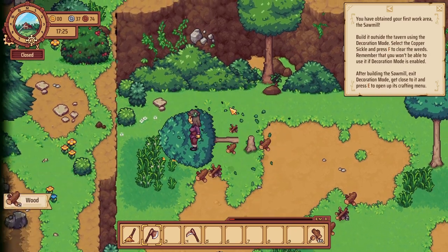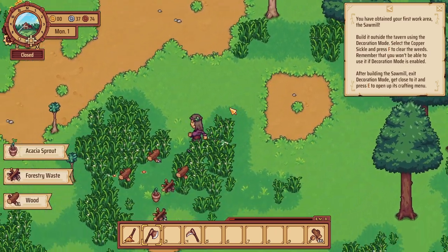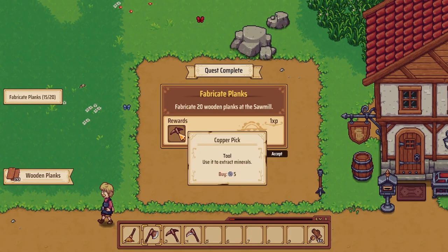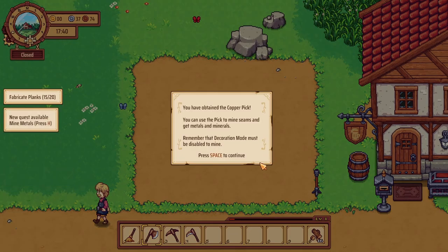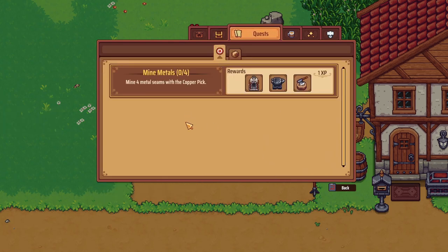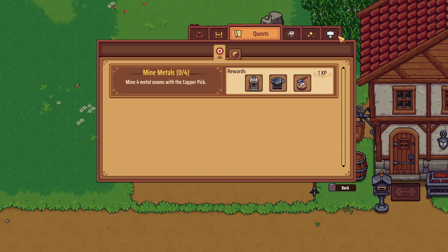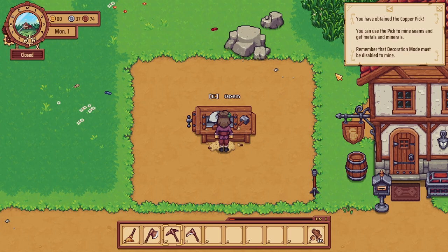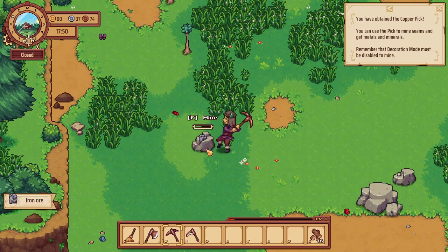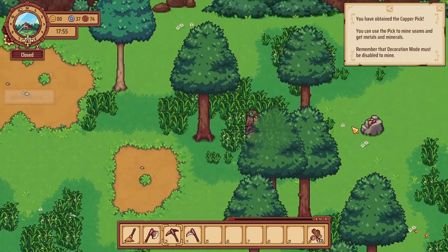That was my last tree — let's grab all the wood. It automatically goes into your inventory and gravitates towards you, which is nice. We got the pick! New quest: mine four metal seams, and with that we'll get the smelter, the anvil, and a stump with an axe. We'll do iron here, and there should be copper right there.